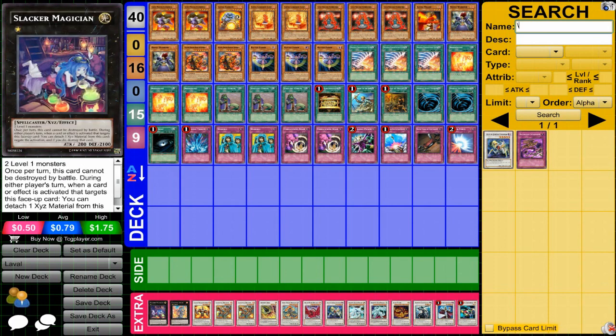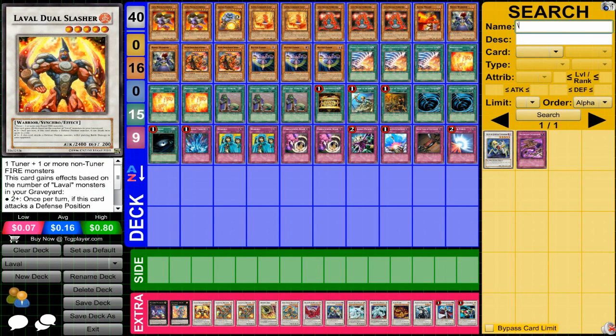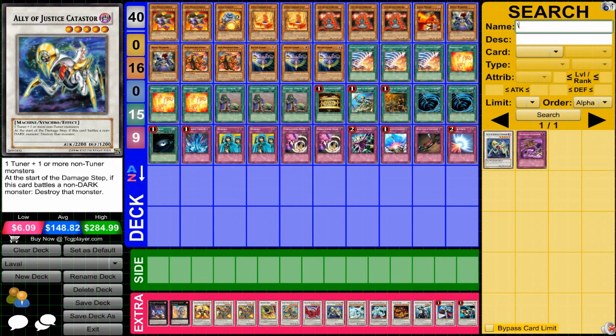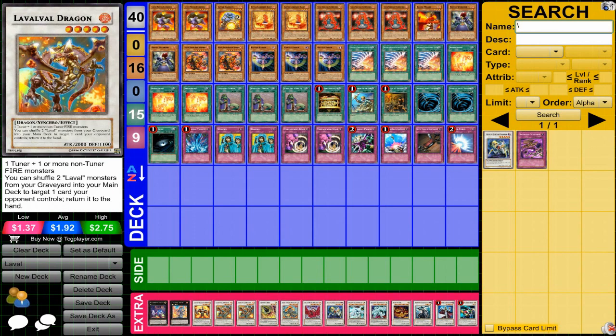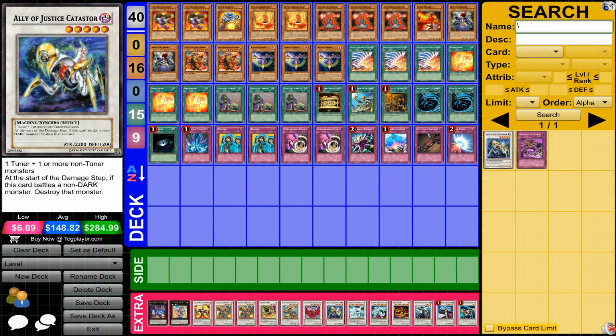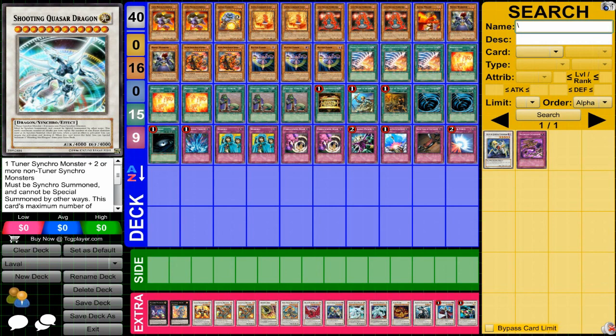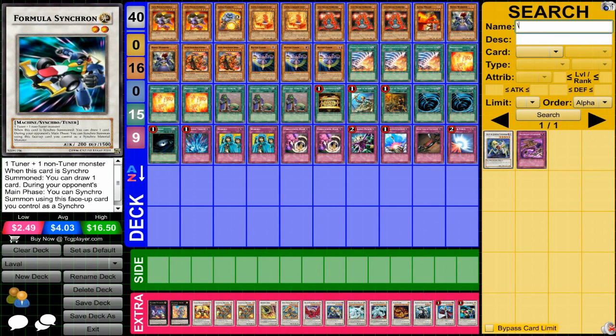For the extra deck: Slacker Magician for the one-stars, and Lavalel Chain to hopefully get a monster you might need. The synchros are very important — you're going to need a bunch of level 5 synchros. The good ones are Laval Dragon, Laval Dual Slasher, and Catastor. Hyper Librarian is very important. Then you have a bunch of variety because this deck lets you bring out a lot of different ones — Armory Arm, Iron Chain Dragon, Black Rose, Star Eater, Quasar, Shooting Star Dragon, and Formula Synchron. Underworld Fighter at level 4 can also be nice.